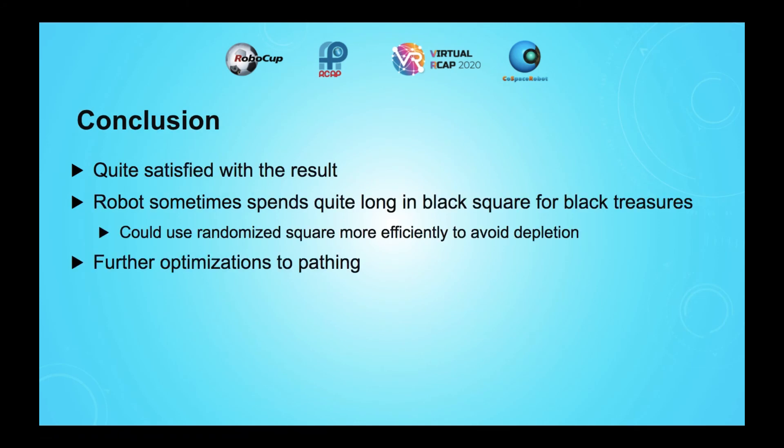In conclusion, I was quite satisfied with the results, however there were some optimizations I think could still be made. For example, the robot sometimes spends quite long in the black square for black treasures because they get depleted fairly quickly. I could consider using the randomized square above it more efficiently and more often to avoid depleting squares. As a general improvement, I could further think about optimizations to pathing, although I don't have a concrete plan for that just yet.